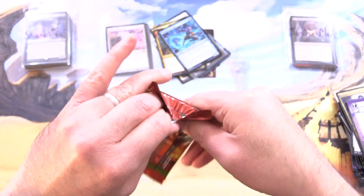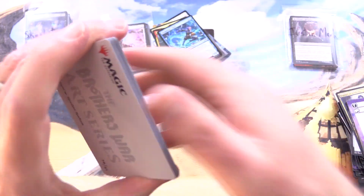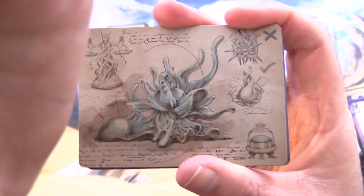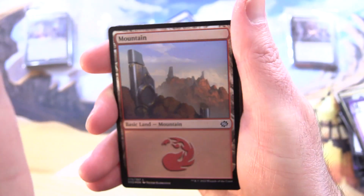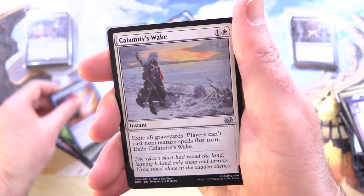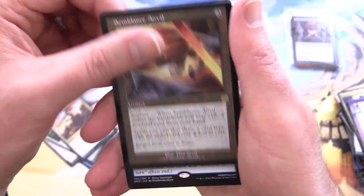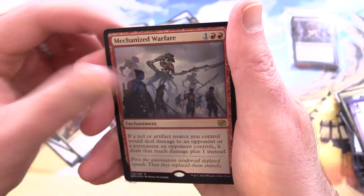One more pack. If you want to see more awesome pulls on the channel, check out the Greatest Hits playlist — a couple hundred videos there to keep you busy. We've got Sculpting Steel with the schematic art onto a Foil Mountain. Mishra's Domination, Weakstone Subjugation, Scatter Ray, Hoarding Recluse, Forging the Anchor, Calamity's Wake, Laydown Arms, Hero of the Dunes, and Semblance Anvil for the rare. Hercules Final Meditation and Foil Mechanized Warfare.